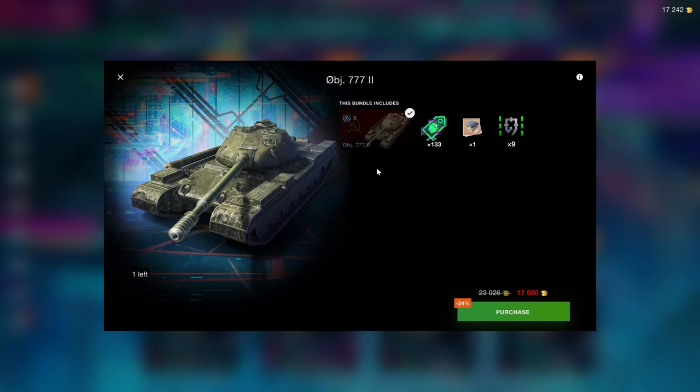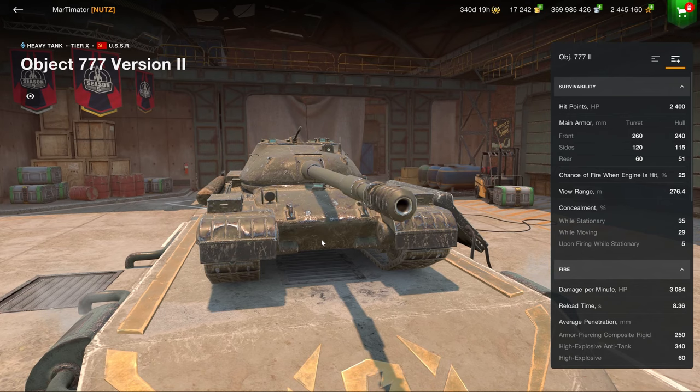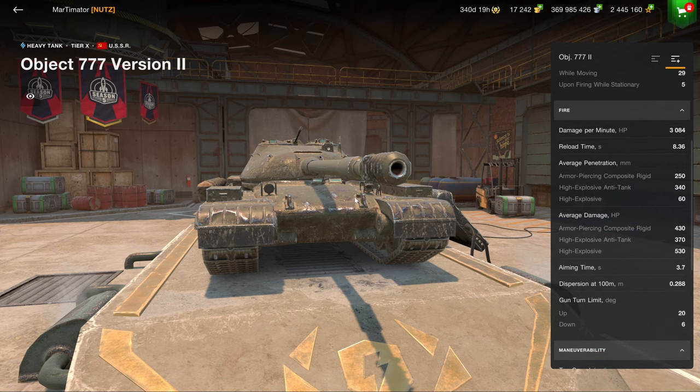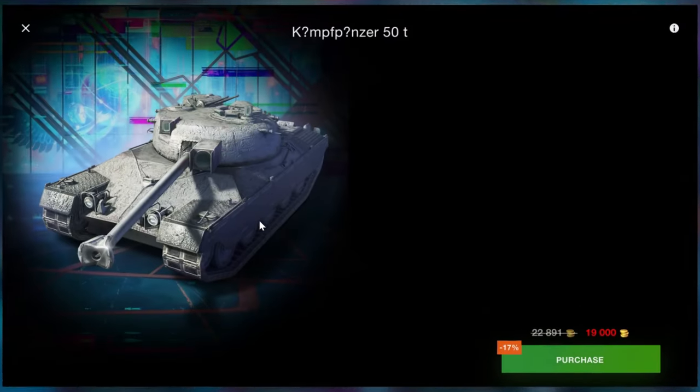The Object 777 is a good addition to the 113. If you don't have the 113, do not consider buying the 777. If you do have the 113 and you enjoy it, then I can highly recommend considering the 777. Unless you don't have the 113, then don't buy this vehicle and simply buy the KPZ-50T.